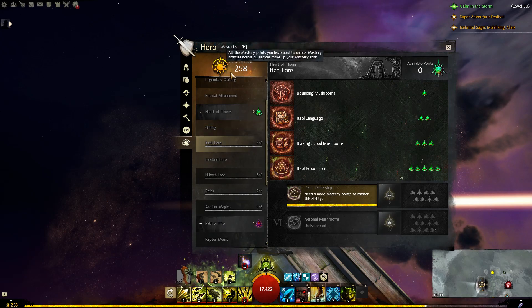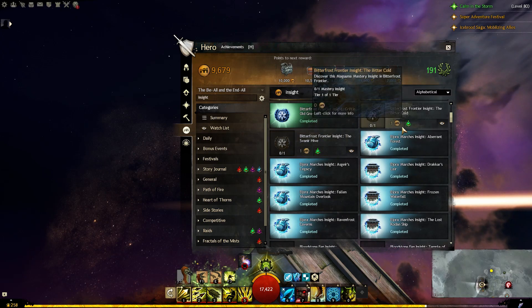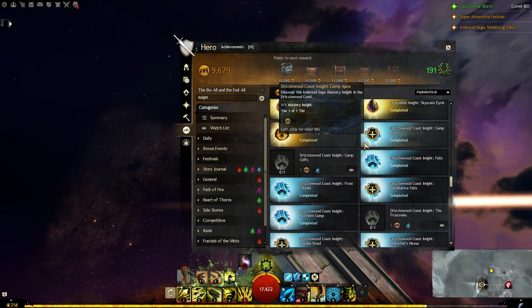Second, you could go for mastery points as well. As you can see, I have insights that are not completed yet. Well, that's one more thing that you can do.